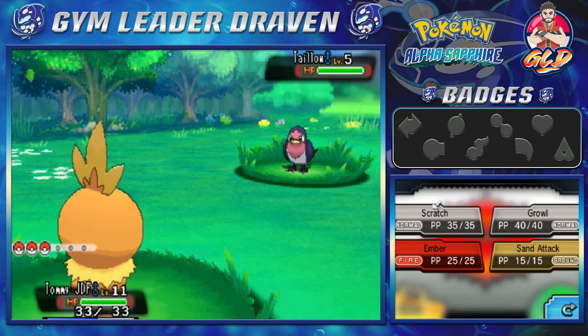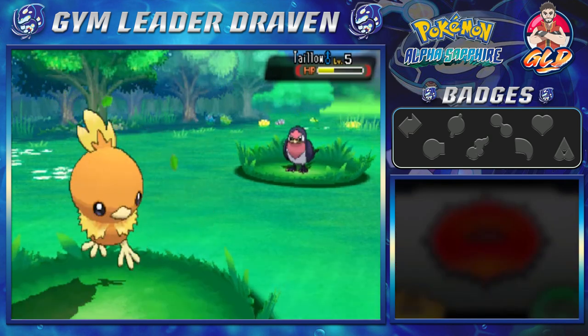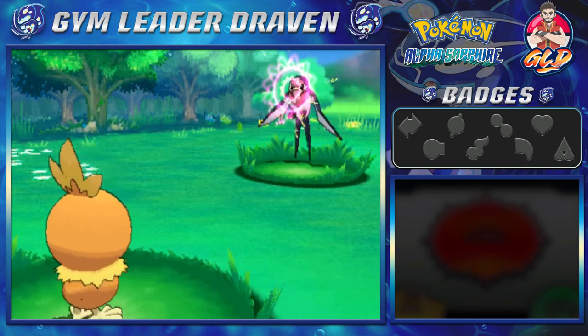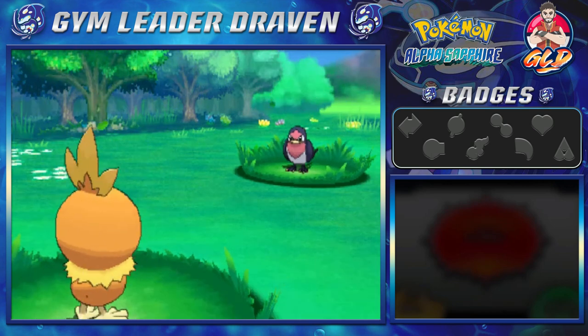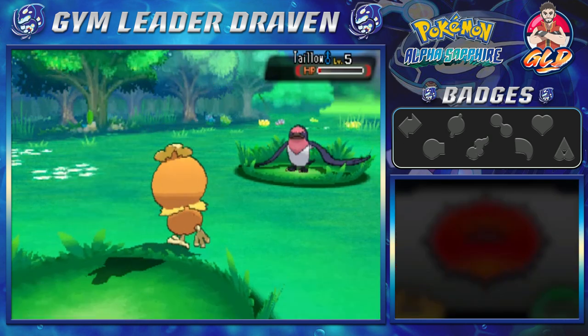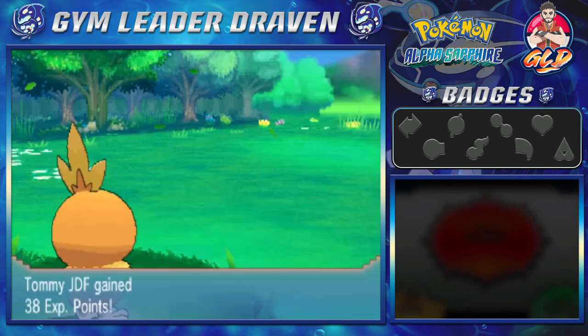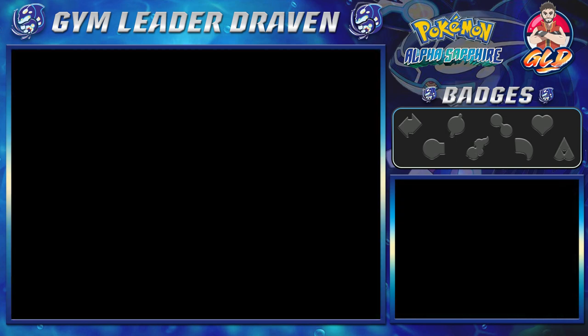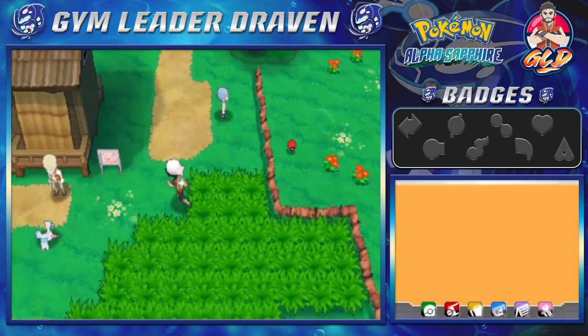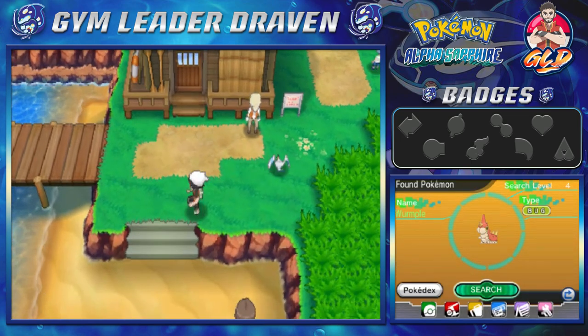Let's go ahead with the Scratch attack. Scratch does its trick and Tailow takes the hit. I kind of want to weaken it one more time, so let's go with another Scratch — and oh my god, never mind, okay. We knocked it out. So we found ourselves a Tailow attempt, but we're not gonna do that. Let's go ahead and start battling some trainers.